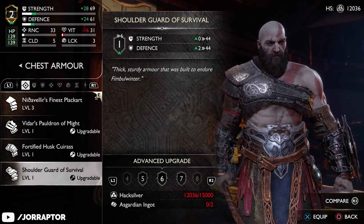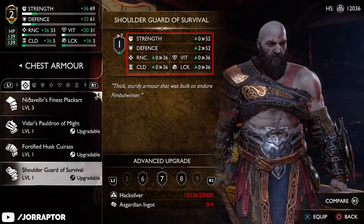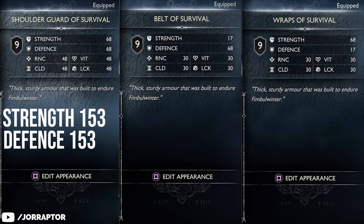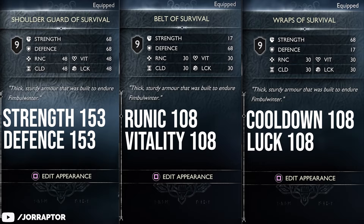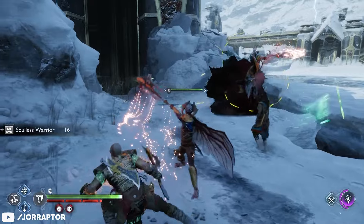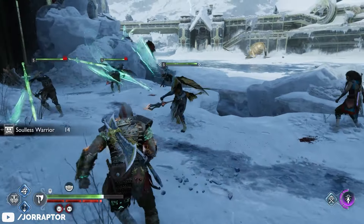Starting at level 7, all of the armor pieces give you a boost in every single core stat. At max level you're looking at 153 points in strength and defense, and 108 in runic, vitality, cooldown, and luck. The only other armor piece that gives you a boost to all of your stats is the berserker chest piece.